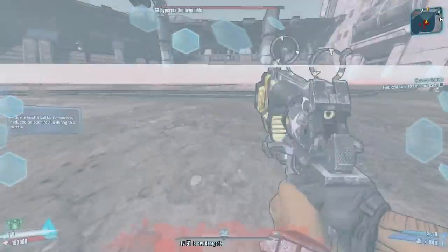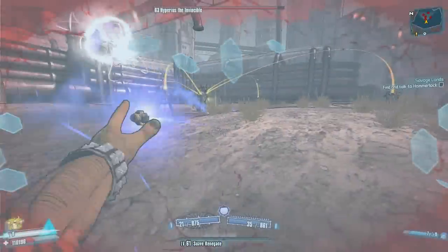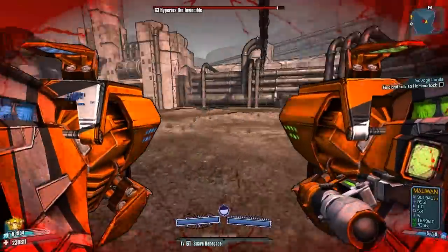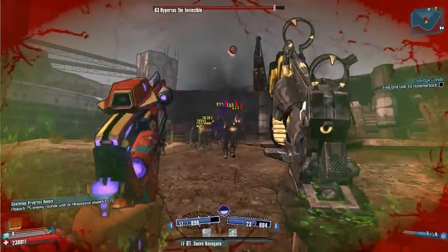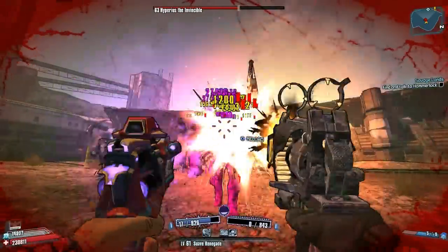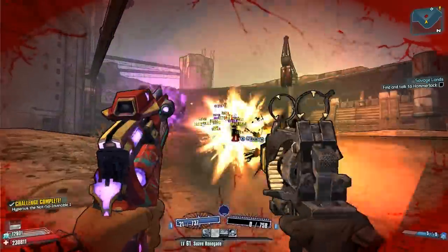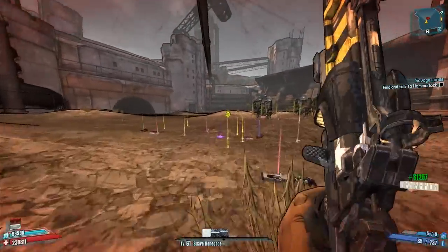I run away from Hyperius once he activates his nova, then activate my Gun Zerking skill and toss a couple of grenades to pull in the enemies. When the enemies are close together I can easily use my Norfleets on them. As soon as I use my Norfleets, Hyperius activates, so I just go right up to him and shoot him in the face with the Ruby. I got him in one shot — much better than last time!